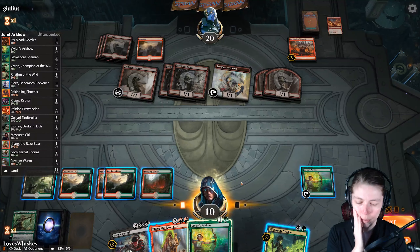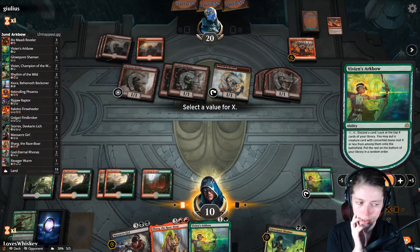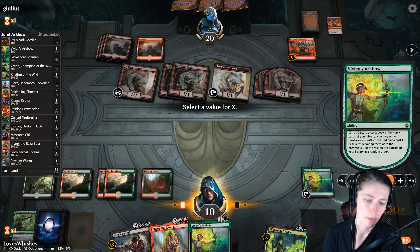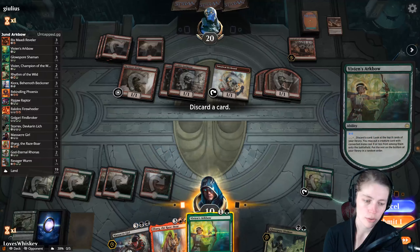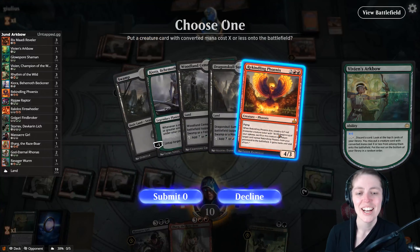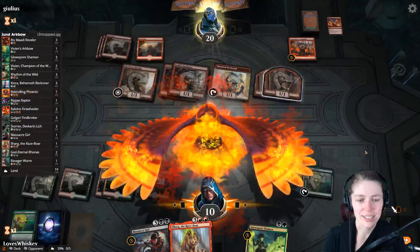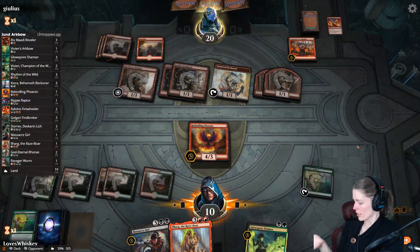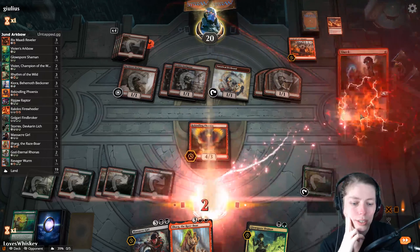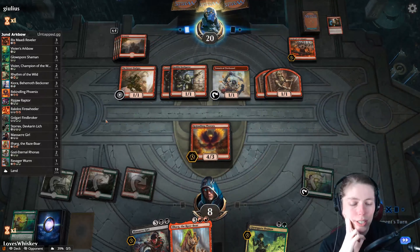I think we just Vivian's Arc Bow honestly — and we might want to do it now, because if we wait for him to attack, Cavalcade comes out and then we're just dead. Let's drop another Arc Bow for the Arc Bow — come on Massacre Girl, come on! We got Rekindling Phoenix, that's not going to do it. But we found the mosquito — got him! One, two, three, four, five, six — yeah, we're just dead.